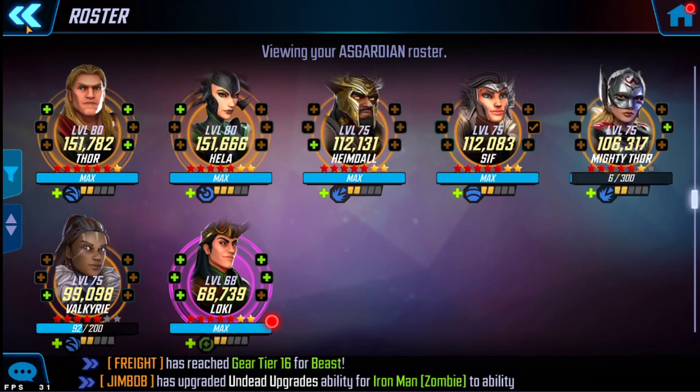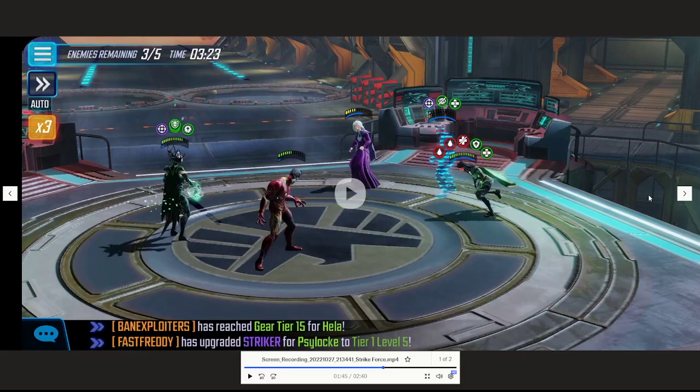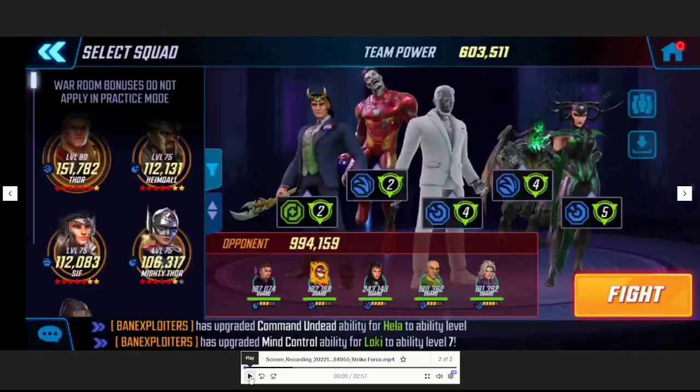I also did the mind control T4 on Loki because I'm going to mind control targets to attack Dormammu, which helps him drop low on health while in stealth, allowing me to follow up with Green Goblin. So the full team is Undying plus Mr. Negative, Green Goblin, and Loki. In the fight footage coming up, this is a 400k punch up - their team is tier 16, and I have no tier 16 on my team whatsoever. I have a tier 12 Loki, tier 14 ZIM, and tier 15 on Hella, Green Goblin, and Mr. Negative.